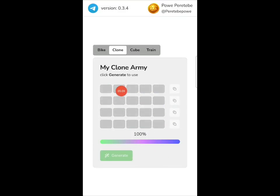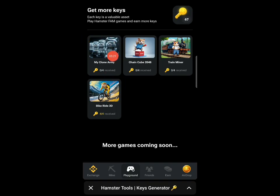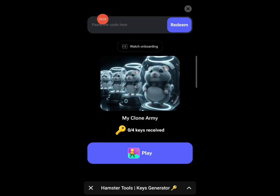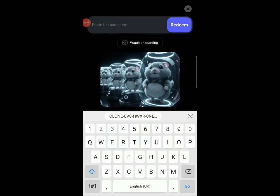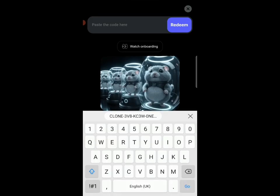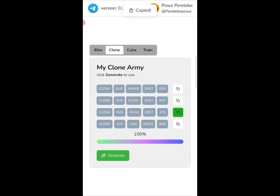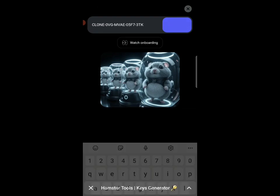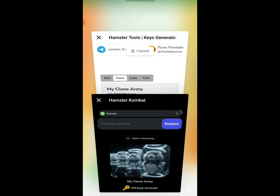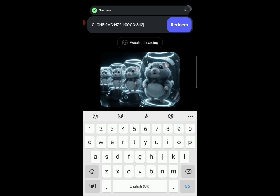Going back to the bot, you can see it's at 100 percent — wait for the codes to load up. The game is called Clone Army. Click copy on the first code, go back to the Hamster bot, click on Clone Army, paste the code, and click the redeem button. Get the second code the same way — copy, paste, click redeem. Copy the third code and paste it, click redeem. Copy the last code, paste it, and click the redeem button.